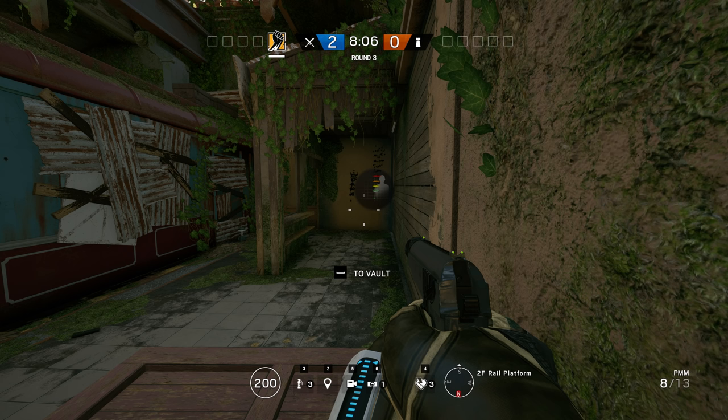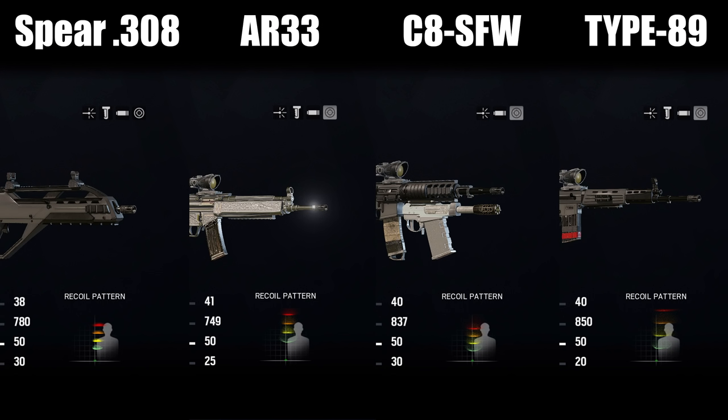The in-game recoil pattern of the Spear actually matches my test pattern quite well — certainly better than that of the V308. Comparing it to the most relevant competitors — Thatcher's AR33, Hibana's Type 89, and Buck's C8 SFW — the Spear looks pretty good. Although the C8 supposedly has great recoil according to in-game stats and the Type 89 has the same pattern as the M762 but worse, suggesting these patterns really need further testing.